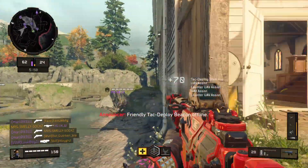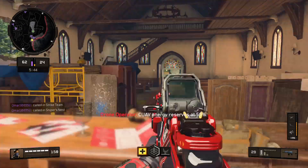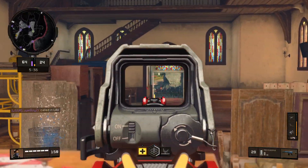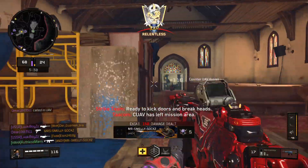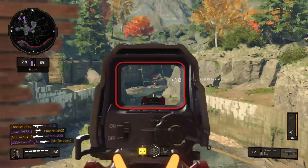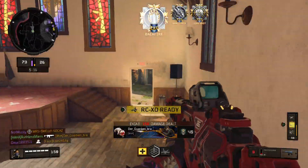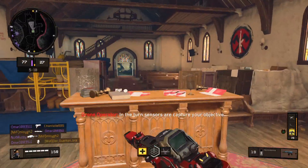TAC deploy, I'm off. UAV energy reserve at 50%. UAV has left mission area. TAC deploy beacon offline. Zero iced. In the turn, sensors are capped to your objective.